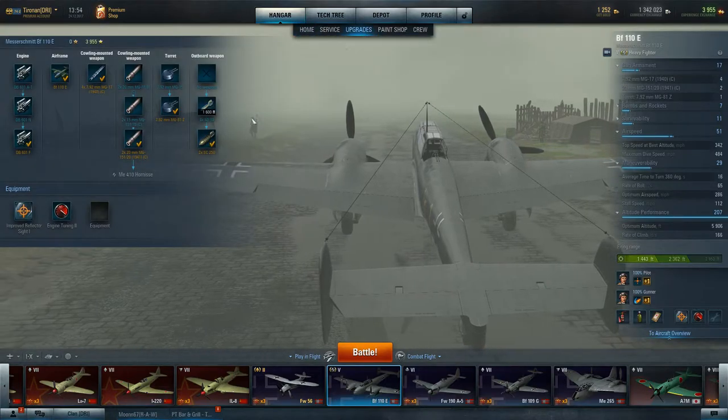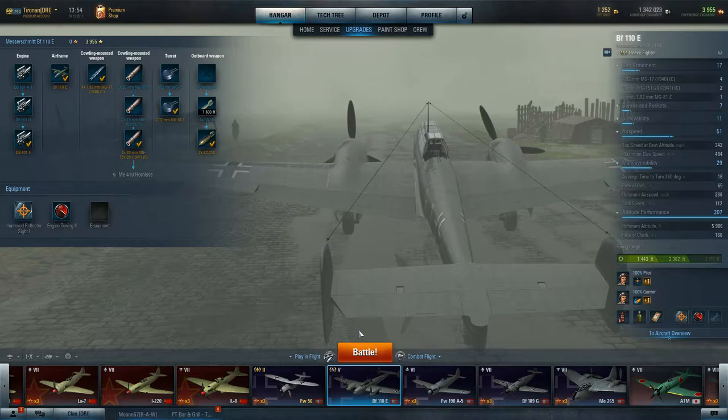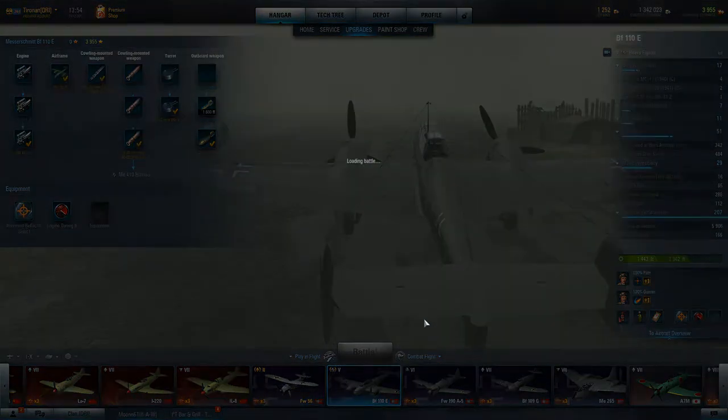Let's take another look at the upgrades. Remember that you do have a couple of 500-pound bombs that can come in useful — assist your ground attack aircraft or your other multi-roles with heavy fighters. So it can be useful.